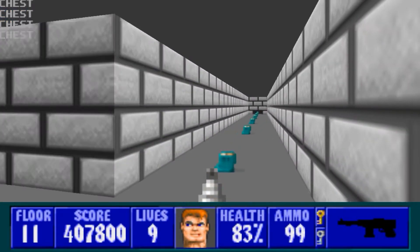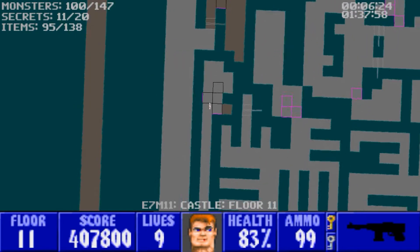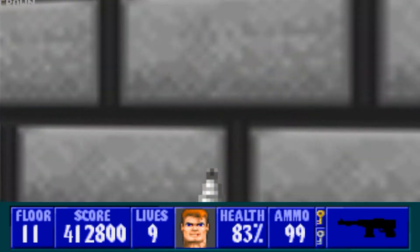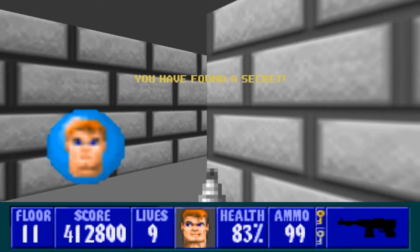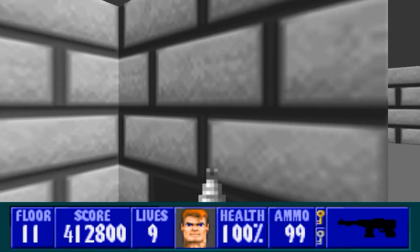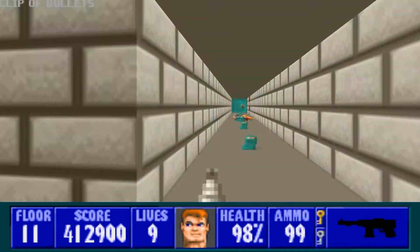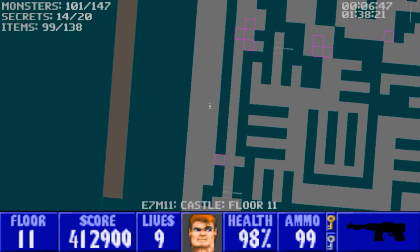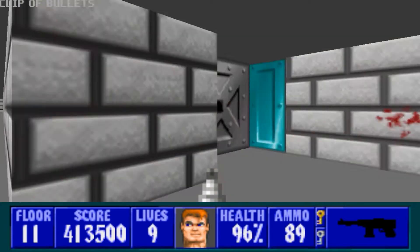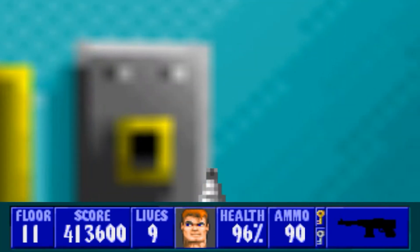Get the treasures in here, then run down. What you don't want to do is press this wall — instead press this one, and when that pushes back press this one that the crown is behind. If you push the wrong wall, it blocks one of the extra lives preventing you from ever getting to it. You need the gold key for that door and there is no secret back here.